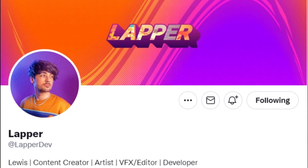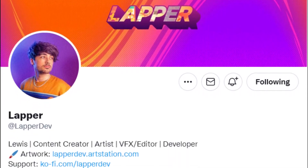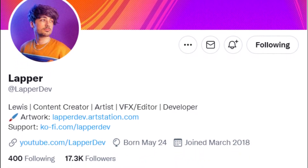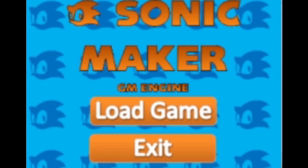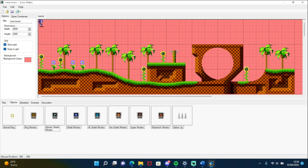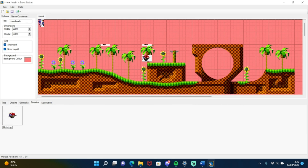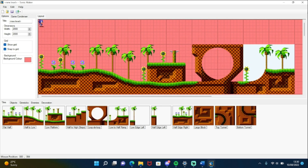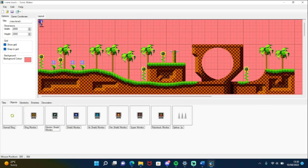A user by the name of Lapper got inspired by the PlaySega level creator, so he decided to make his own Sonic Maker, entitled Sonic Maker, in 2010. You could change the background colour, which was pretty cool I suppose, but the editor was a bit restrictive, as there were no springs, and only motorbugs as enemies. The UI was set out well though, so it was definitely a breeze to make a stage, but I wouldn't really be using this a lot just because of how basic the features were.